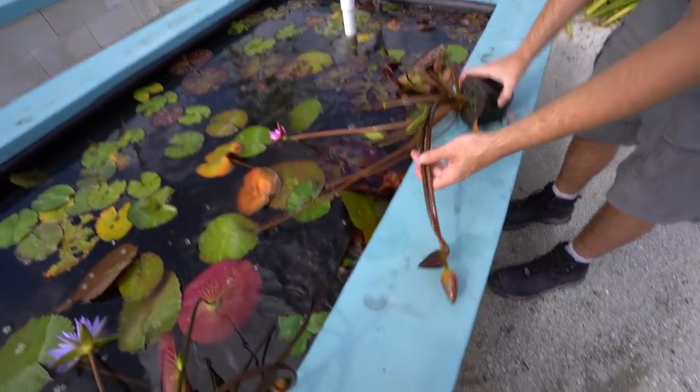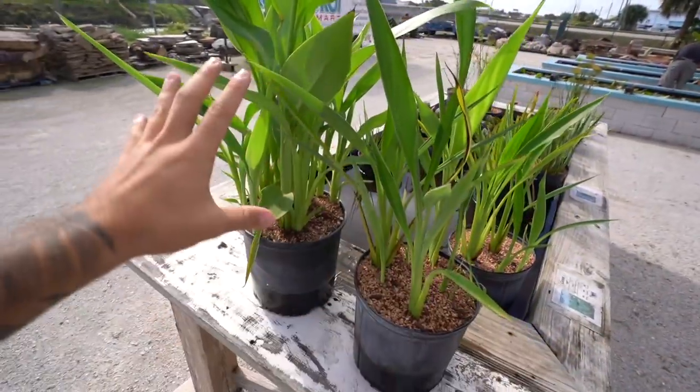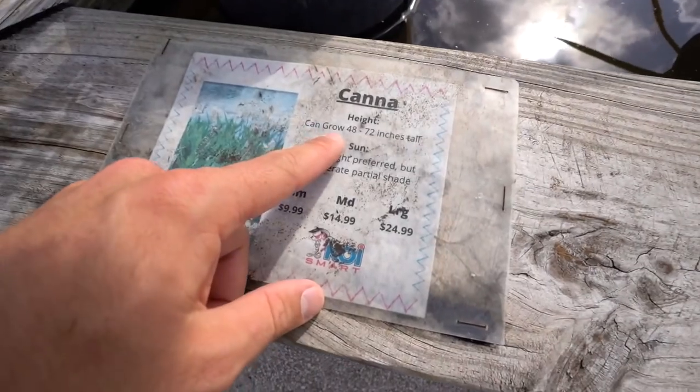That one's nice and thick. Look at the flowers coming. So we got one lily, we have both of these, I got the bigger one of this. Here we go - we got the name right here. Grows 48 to 72 inches tall. Good to go. Successful plant mission. See you back at the crib. The water is dark because we just put all the plants in here. We still have one last plant to go in.